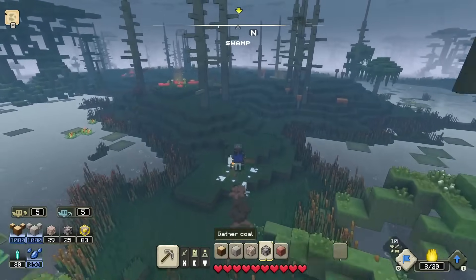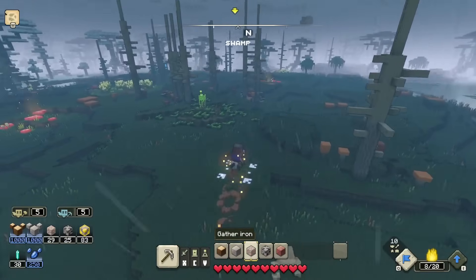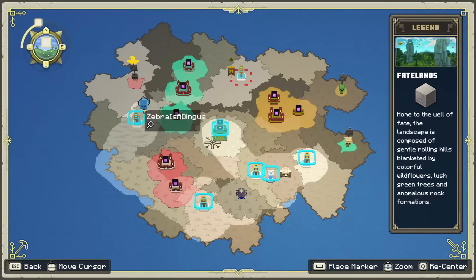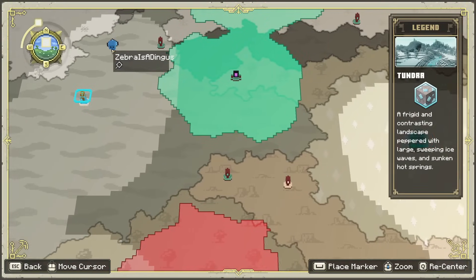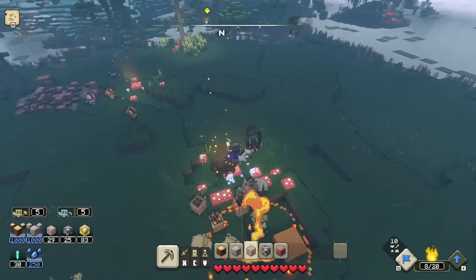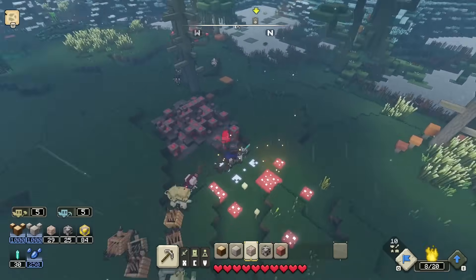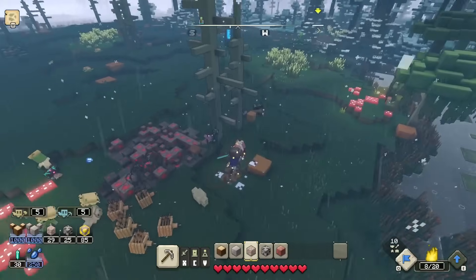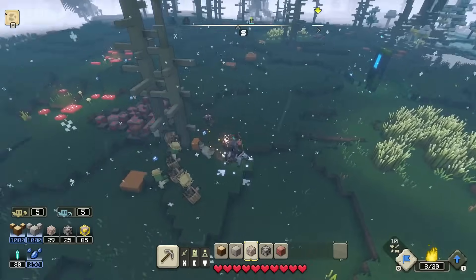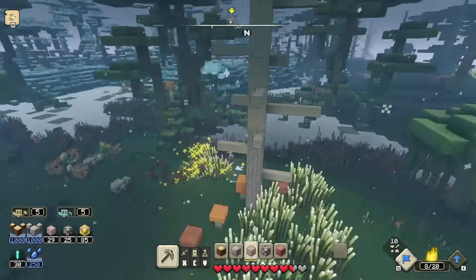We're maxed out in stone and wood, but if we find any iron or coal we definitely want to grab that. There's some green ooze and a lot of redstone deposits around. There's also some stuff here for the horde of the spore. We might as well get rid of some piglins along the way — they could drop prismarine, but I think they mostly drop lapis.